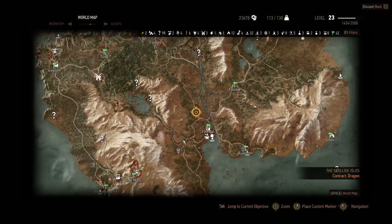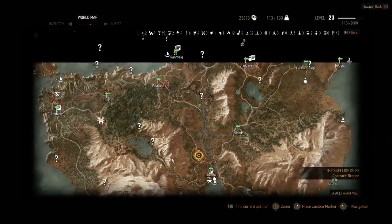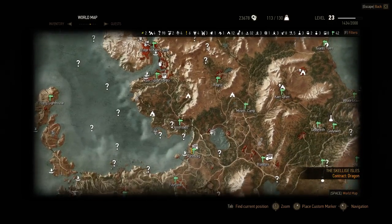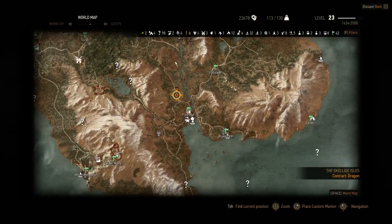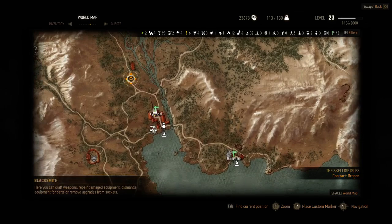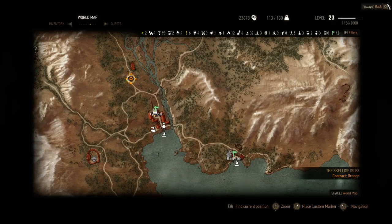At the moment I'm at this location — the Skellige Isles. The south here is the starting position. You go all the way to the south to this city, Firesdal, and in Firesdal they give you a quest named The Dragon.